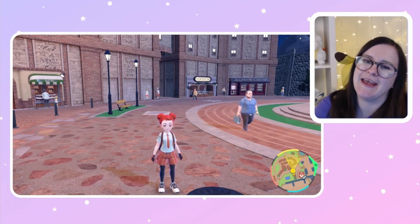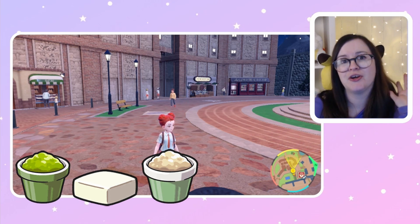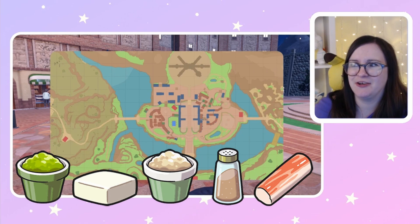The only ones you can't get here are Wasabi, Tofu, Horseradish, Curry Powder, and Claw Sticks. For those, we'll need to head over to Lavintia North.